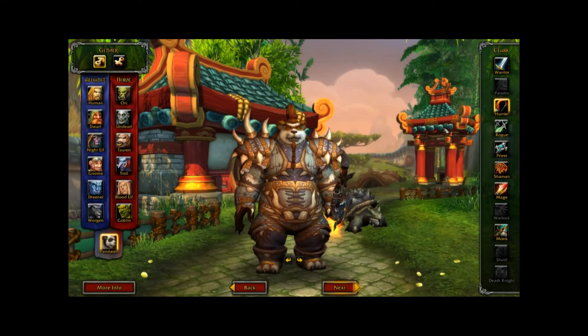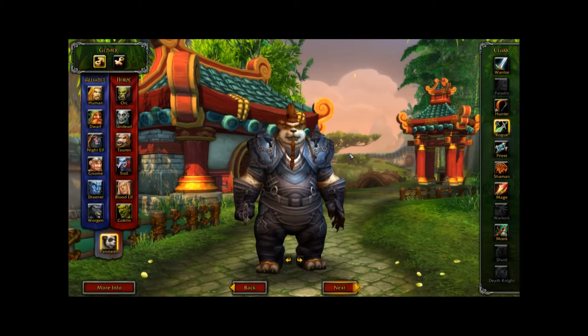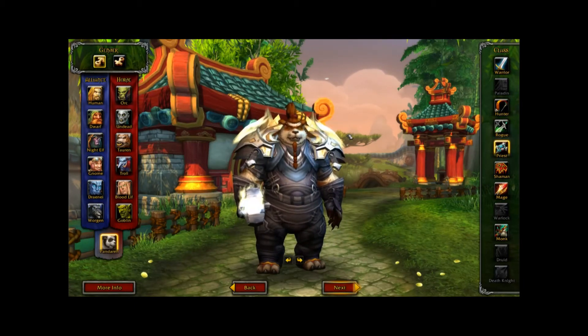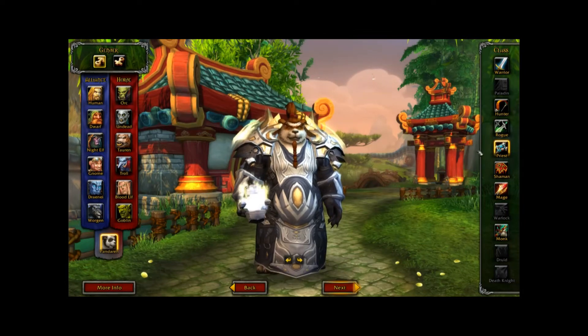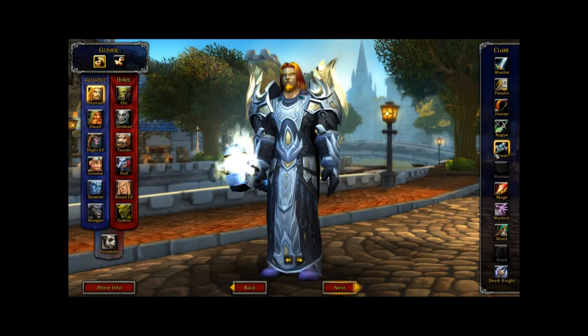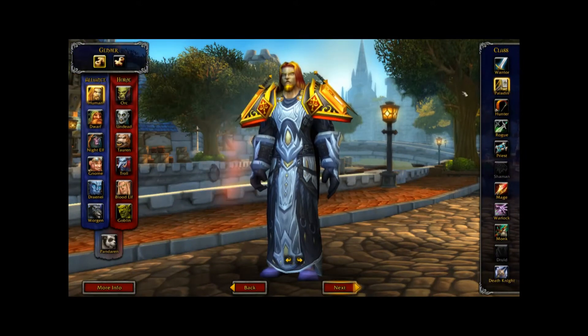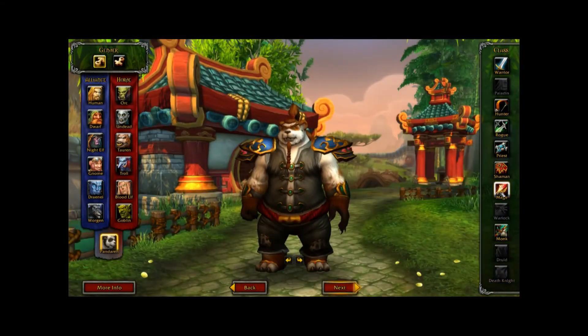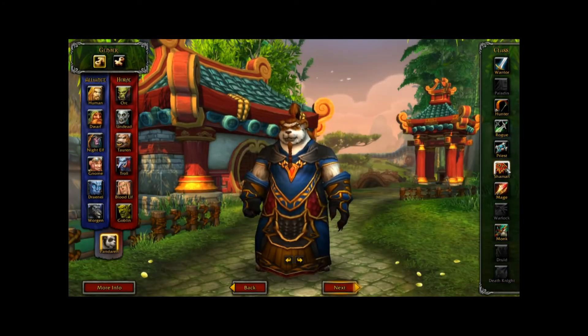So the hunter here — you'll notice some familiar sets and maybe some sets we haven't yet seen. Of course if we bring up a human here and click on paladin, you'll of course recognize tier 2 from way back in the day. So we've got some pretty cool options here.